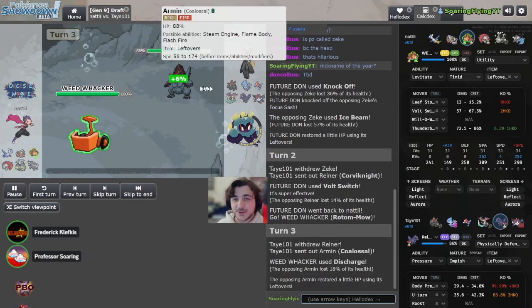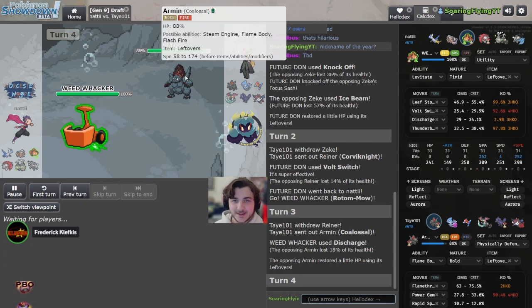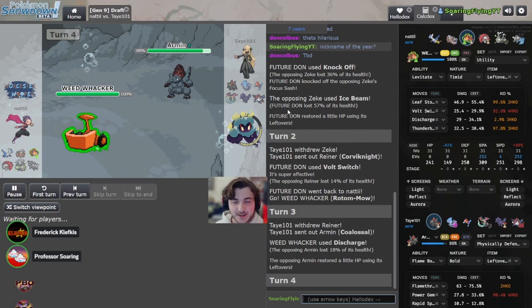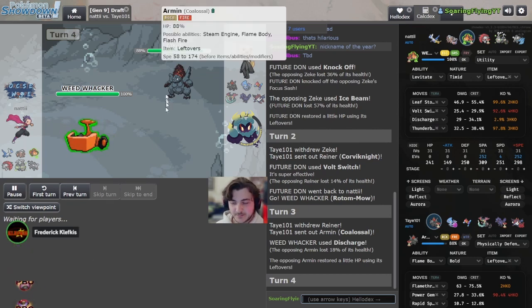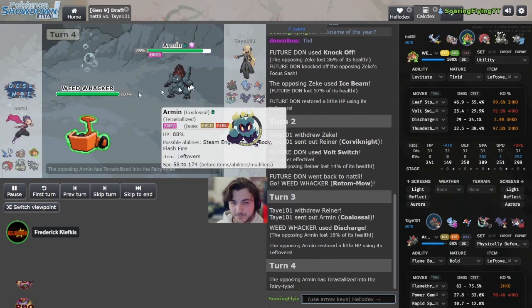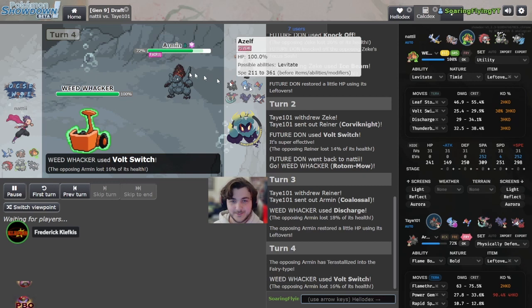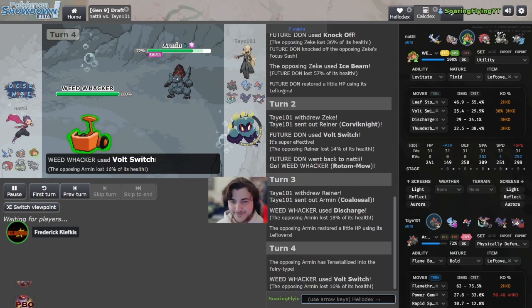We click full switch — here we go, Discharge! Oh my god, zero damage. And we are on Leftovers — we are not on Boots on this Corviknight — which means this Corviknight needs to have Defog. Does the Coalossal get set up? Is it a Weakness Policy or something? You can do Steam Engine shenanigans. We're going to Tera up here right off the bat, just to prevent being weak to rocks — it's a risky switch.